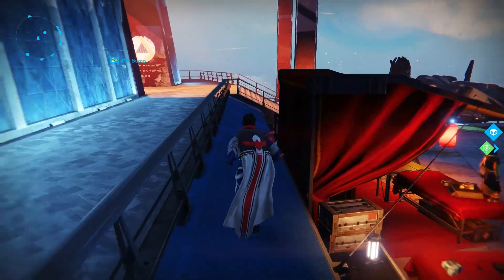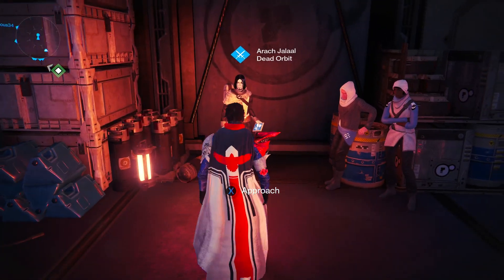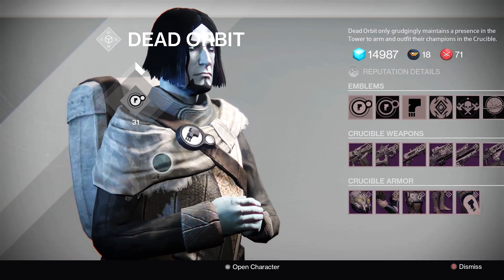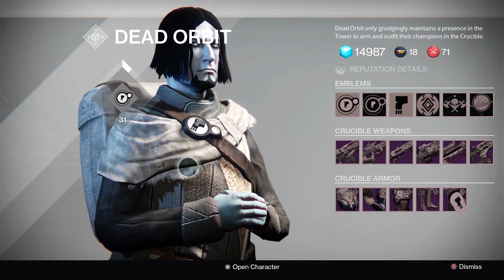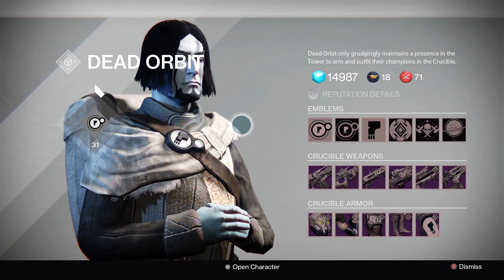Factions are changing. If you want to be with Dead Orbit, for instance, you would have to pledge allegiance. When you approach them, a prompt would pop up on screen saying 'pledge allegiance.' If you pledge allegiance, you cannot change from them for an entire week. It also costs some resources as well.